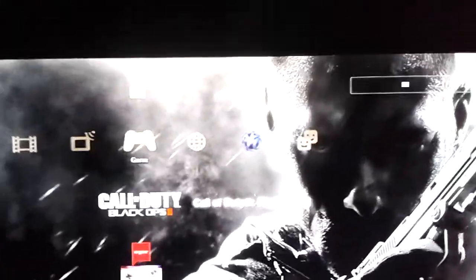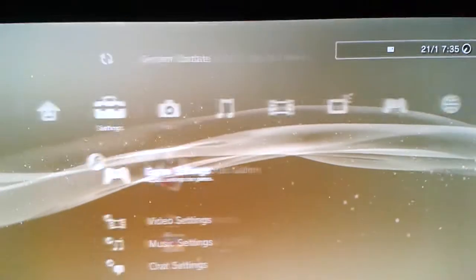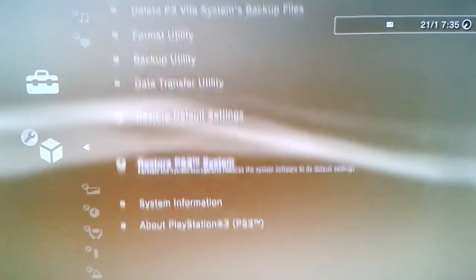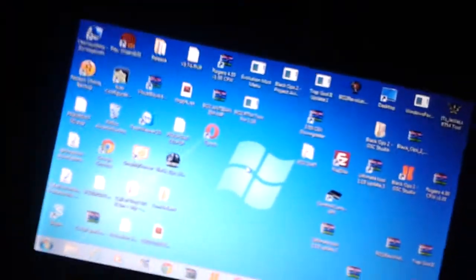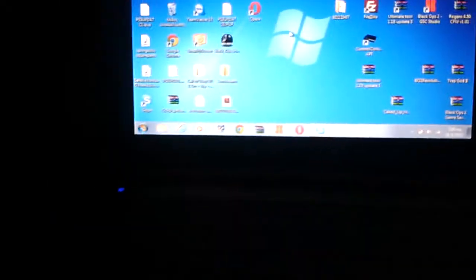Hello guys, I'm the Joker and I will show you how to download the Console Manager and how to connect it with your PC. I will show you that I have ROGERO — you can see I have firmware 4.66 and I don't have it already installed, so let's go to the PC.